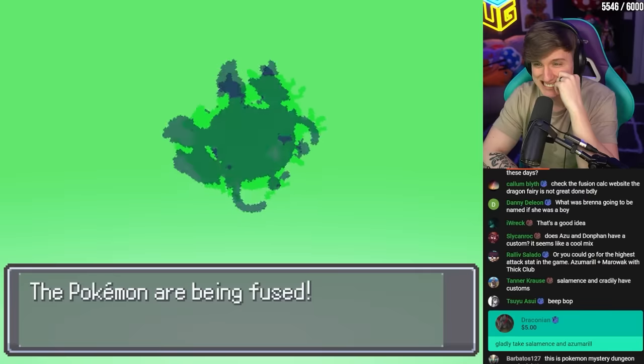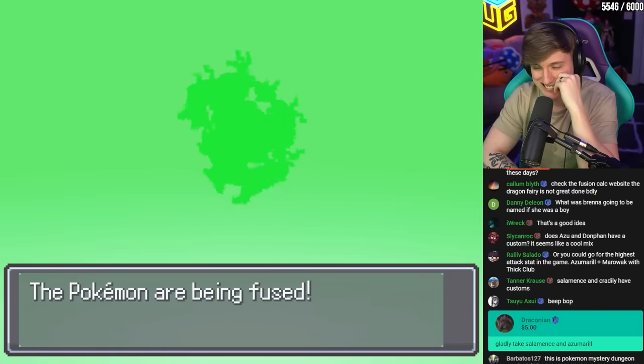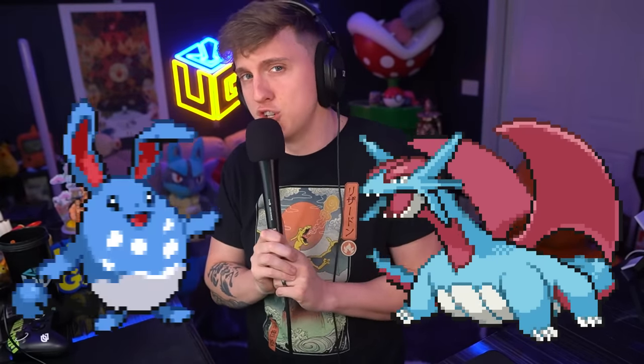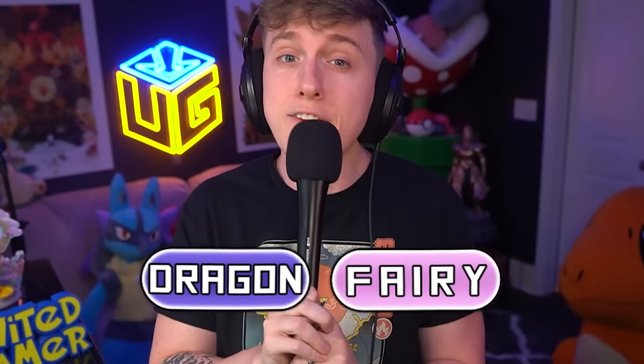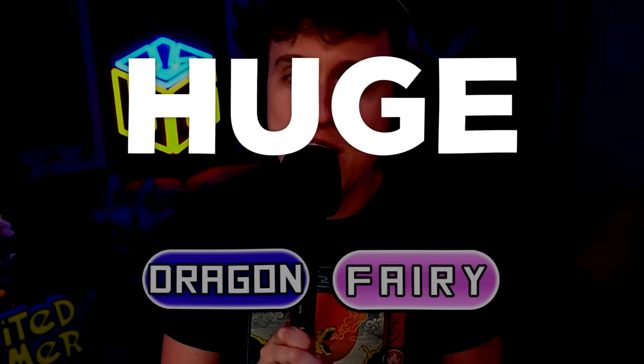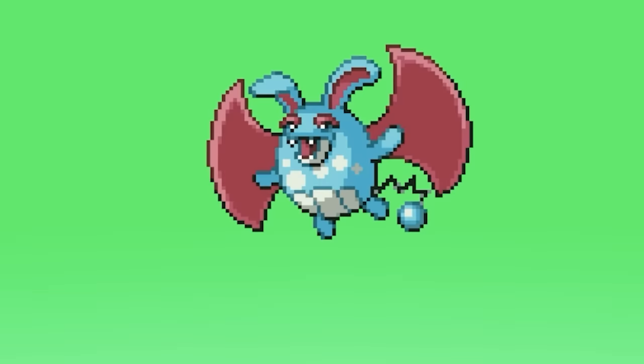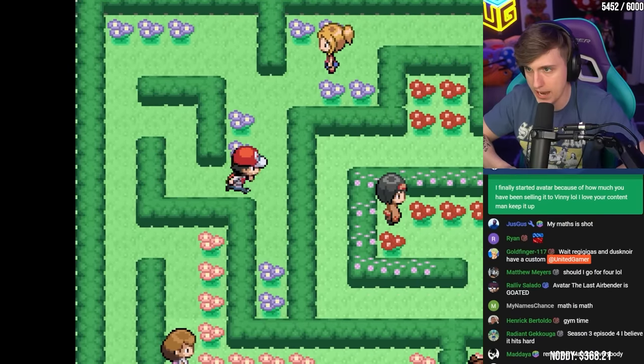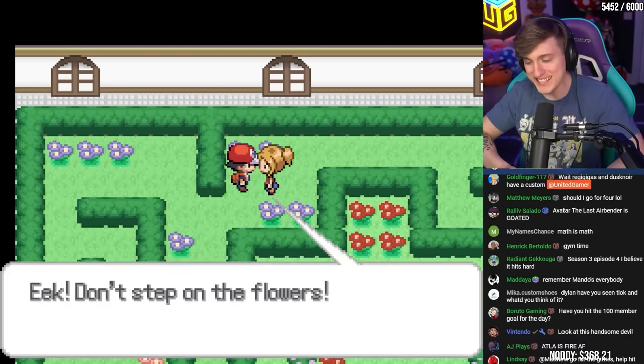It was time to create some new fusions for the fourth gym. Pinsir and Electivire — both really cool Pokemon, but put together this is easily a 10 out of 10. Then chat noticed: we have a Salamence and a Marill. We could create a Dragon Fairy type with Huge Power — Salamence gaining a Fairy type and doubling his attack with Huge Power. There's no way this thing can be bad. Luckily, this new cursed Pokemon would help us in the fourth gym as it got randomized to a Ground type.